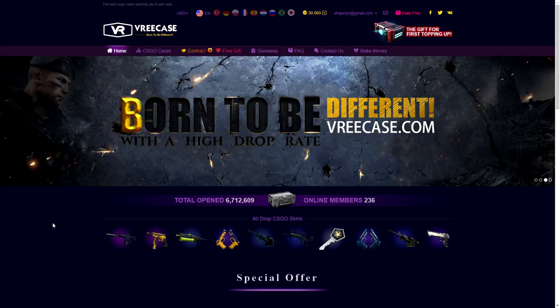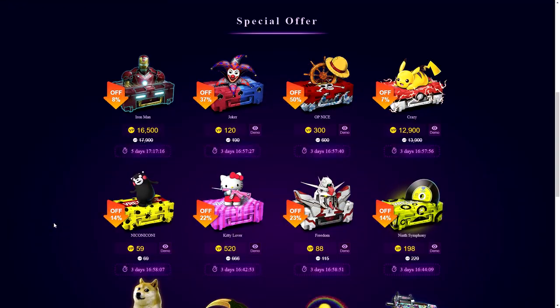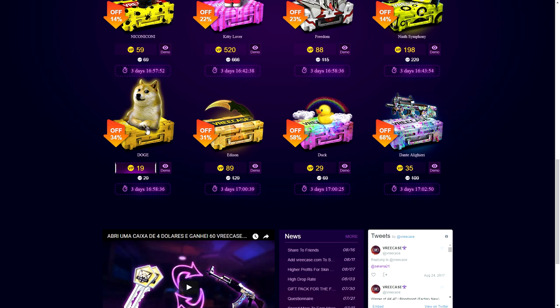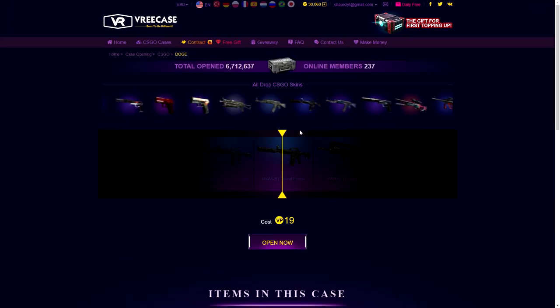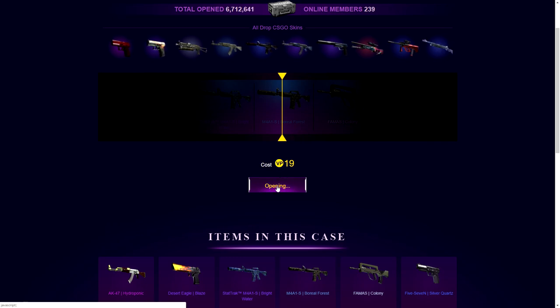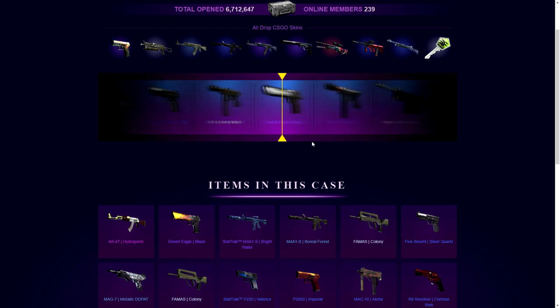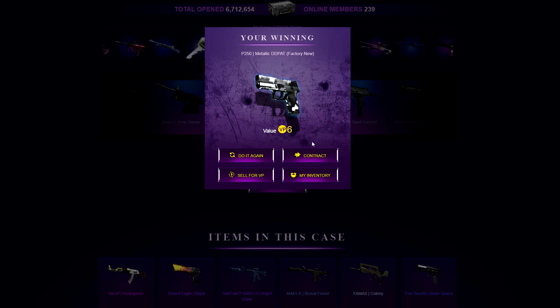I've got 300 dollars to play with and I'll try to open every case possible. The cheapest one is this dog case — I think it's 19 cents. Let me click on it. I hope the audio doesn't blast you, since I didn't lower the music. Open now. It's not going to be loud. We're going to get — that's like a maximum of 10 cents — 6 cents.